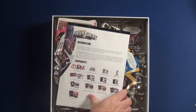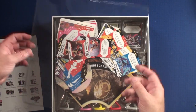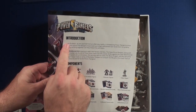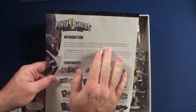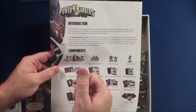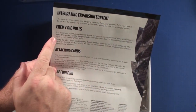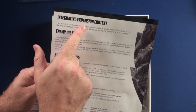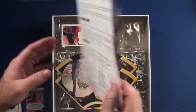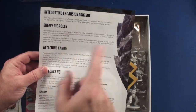You're going to get a look at the rule book. You'll have your cards and all your stuff inside the box. The rule book has an introduction that tells you what's going on, the alternate reality, the shadow grid expansion. There's a list of all the components with pictures — that should be a must in every rule book. Then you have how to integrate the expansion content, which refers to the main rule book. So a lot of these rules are already in the initial rule book: enemy die rules, how they work, attaching cards, and time force. They keep it very simple, with a lot of the information already published in the original rule book, which is great.